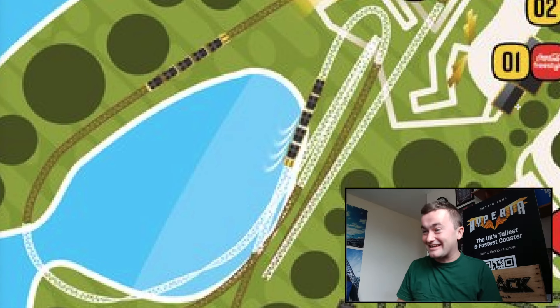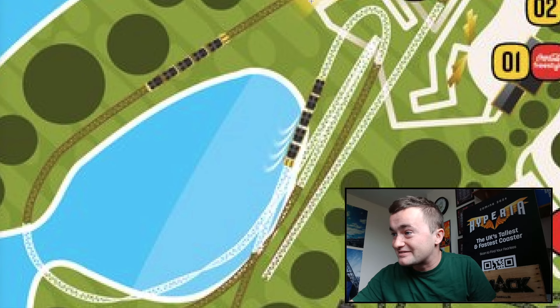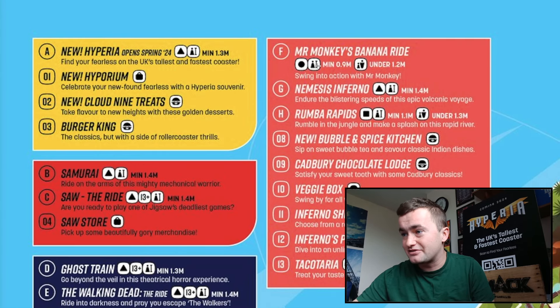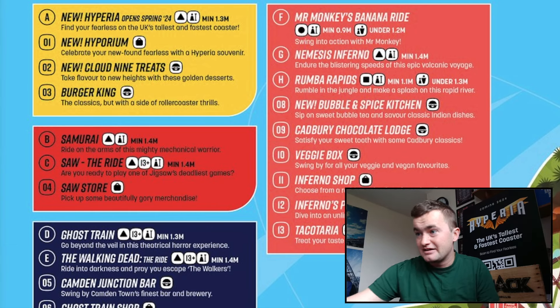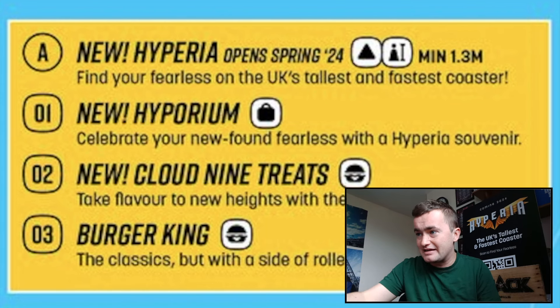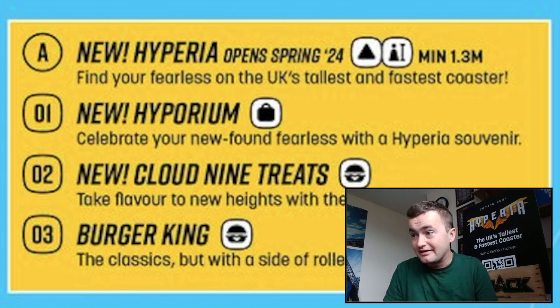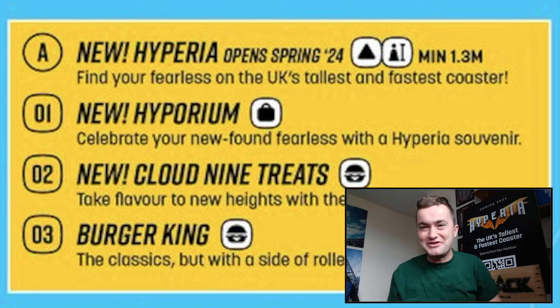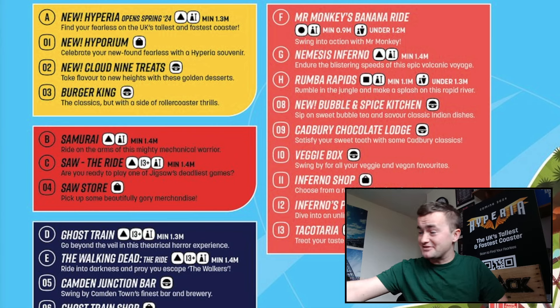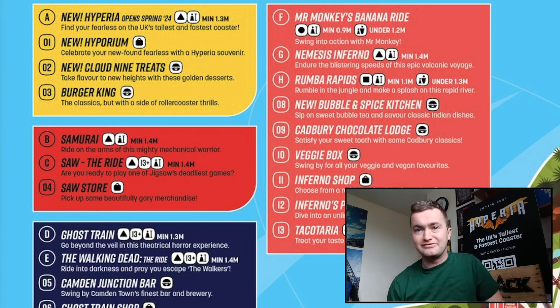It's mental, it's exciting — we've been waiting for this for so long! Zooming out, that's just something else. On screen now, talking about Hyperia, which I believe is quite exclusive. Hyperia has a 1.3 metre height restriction, and the map notes: 'Celebrate your new found feelings with new Hyperia souvenirs.' Give me that hoodie, I need it! You've also got new Cloud Nine treats and a Burger King, but the shop is going to be exciting — I can't wait to purchase a hoodie and thank the team for what they've produced.